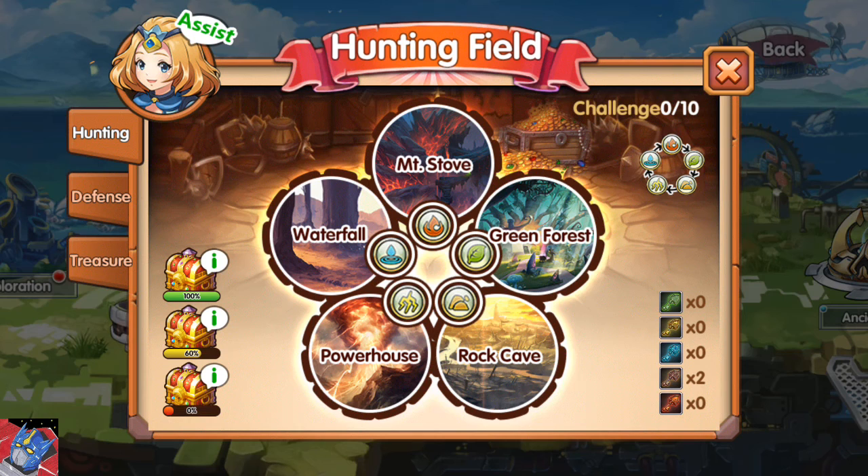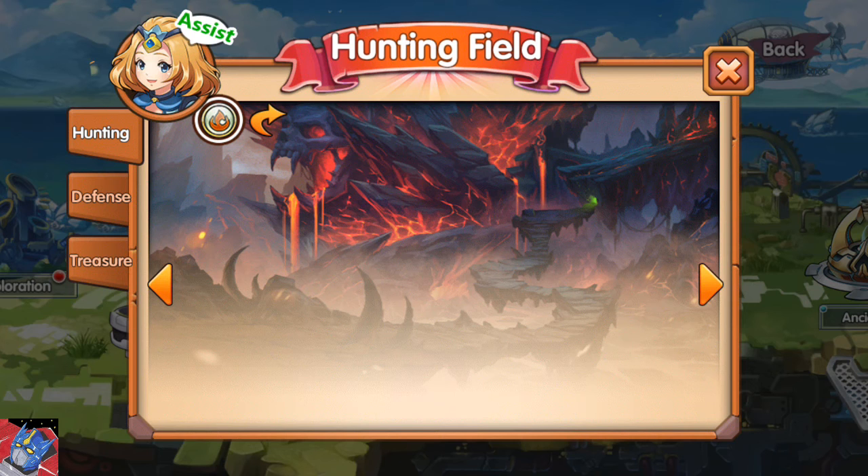There is Mount Sov, Green Forest, Rock Cave, Powerhouse, and Waterfall. Each of these five areas corresponds to five different kinds of runes.